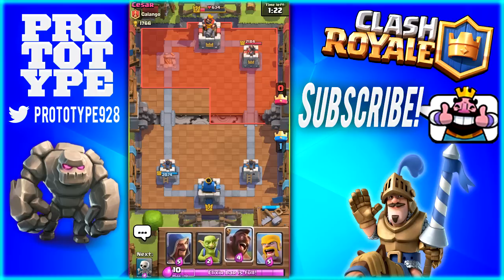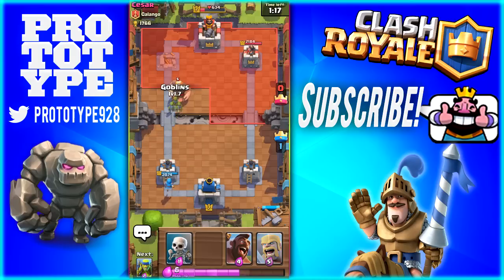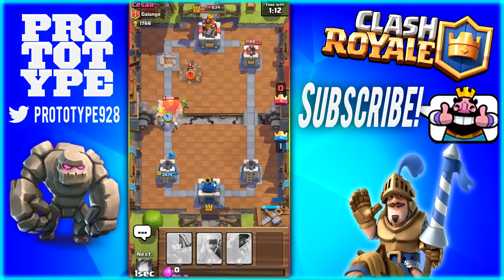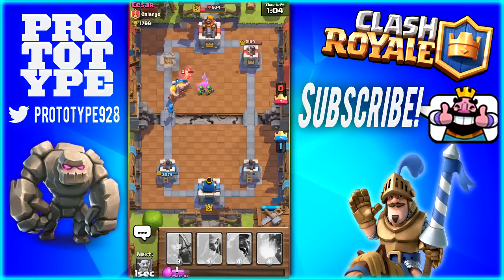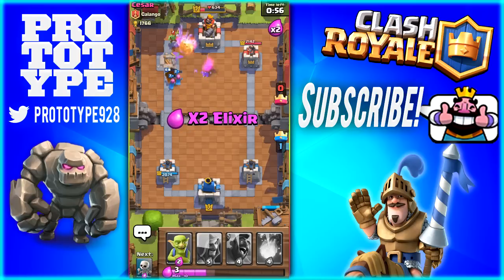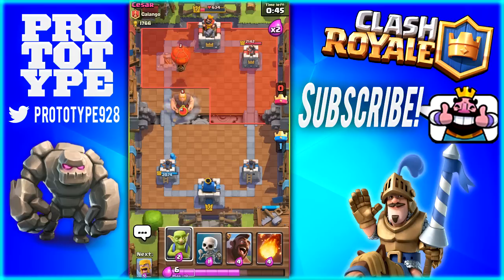We're just going to wait and see what he does because I know he has quite a bit of elixir built up. I'm going to drop off this wizard at the back again, play him defensively. He dropped off the giant, so we're going to do this — probably not the best idea but we're going to go for it anyway. If he arrows or drops something down, he gets some pretty good splash damage and can take out quite a few of my troops. But I'm not too worried about it. We'll drop off some archers to help them out.